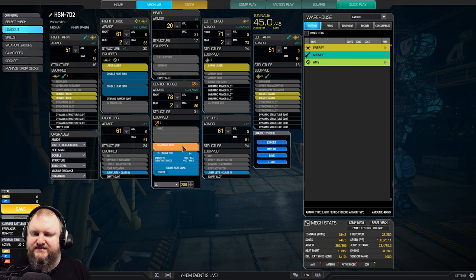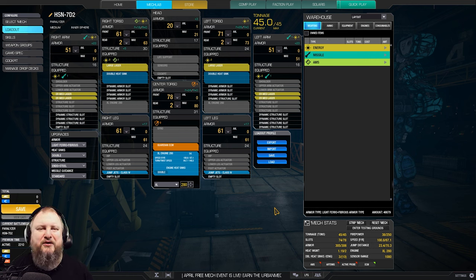Guardian ECM in the center torso keeps us safe against being detected too much and, of course, against being murdered. You can also, if you want to for symmetry reasons, move that double heatsink over for all the people that have symmetry problems — just go nuts. There you go, I got you covered.